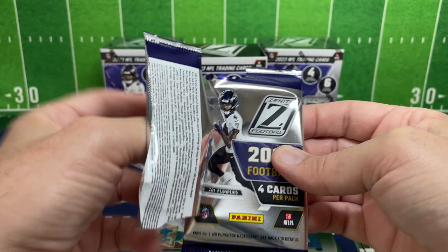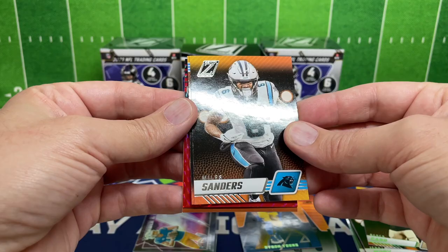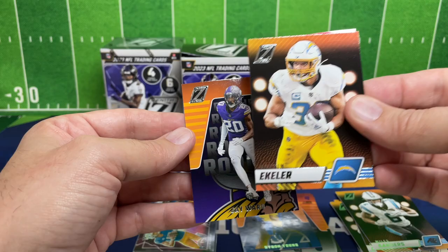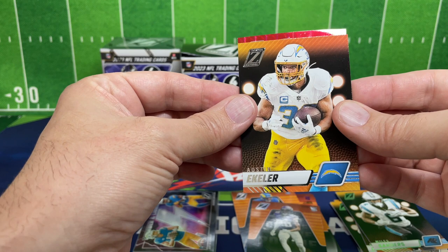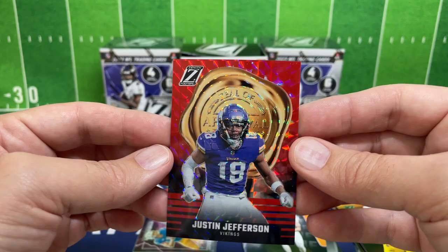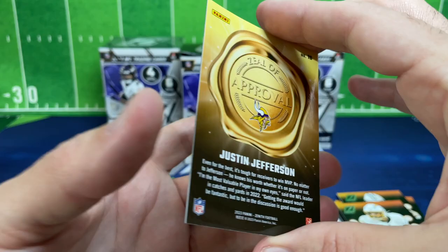We got Miles Sanders — I see something red back there. Austin Ekeler. I'm going to pull from the back to save that one. Got Jay Ward for a rookie base, and this card — oh, it looks like a red Zeal of Approval of Justin Jefferson! That is a big-time card, sorry I don't have it in the frame. I don't think these reds are numbered, but still a really cool card to pull.